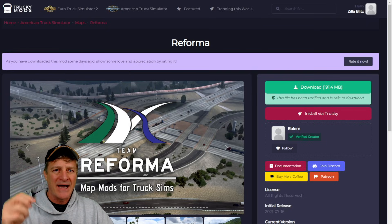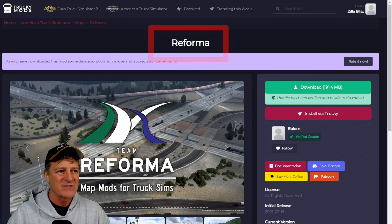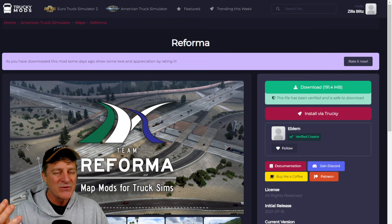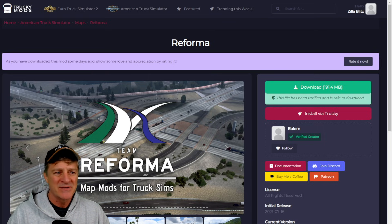I'm on Truckers Mods right now. I'll put links to these two pages on Truckers Mods so you can download the two essential files down in the description. We can see up at the top this is called Reforma. Now you might be wondering, wait a second, I want to download Mexico — what's Reforma? Well, Team Reforma is the group that makes the Mexico mod. They make a bunch of other mods too, but Reforma is what they call their main mod, which is the Mexico mod. I want to make sure I'm on this page — it says Reforma at the top — and then I'm going to download it. But don't press that button yet.